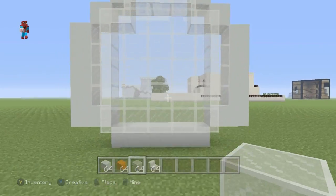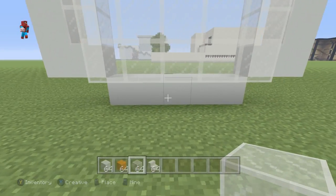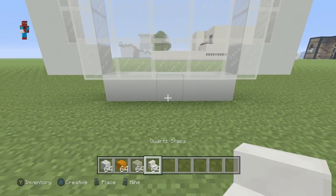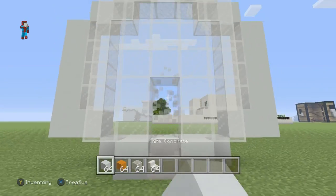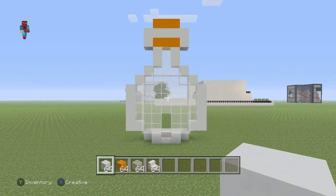We also want to create an entrance. My particular entrance is going to be right in the center of this thing. So, I'm going to place a quartz stairs in the center, white concrete either side, and I'm going to knock out two spaces so that we can walk into it. And that's most of the house done.